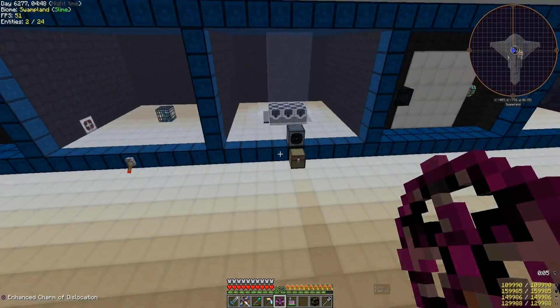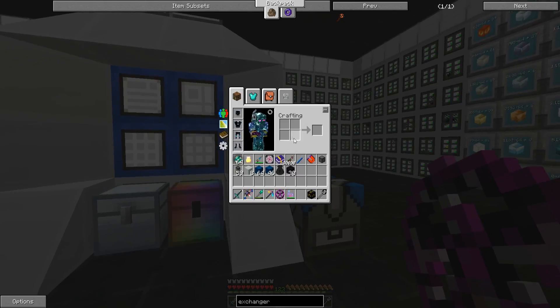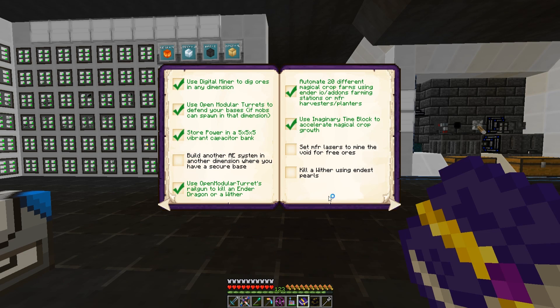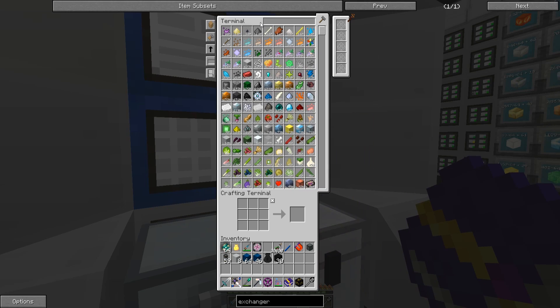Actually nothing else happened — I haven't done anything off camera. I really wanted to wait for you guys so we could start the achievements together. We could craft the second tier and put it in another dimension, maybe next to the other AE system when we build it. We could build the draconic reactor over there. This one I don't think I'll leave open because there's a big chance it explodes. Produce 10 billion RF using non-creative items — I'm thinking about it and I have no idea how I'll do it.